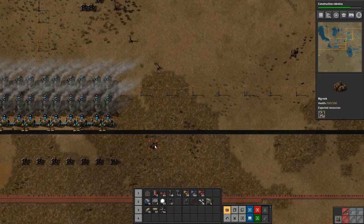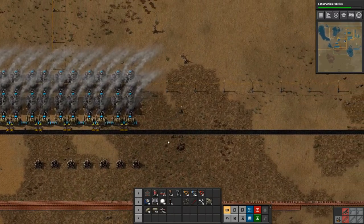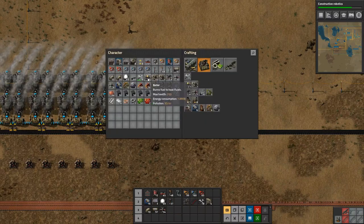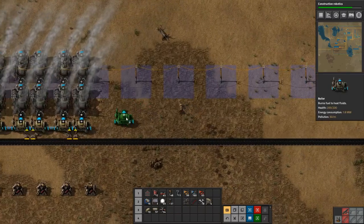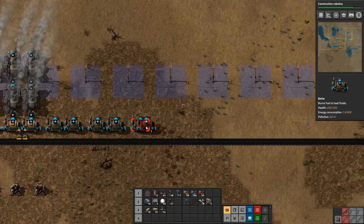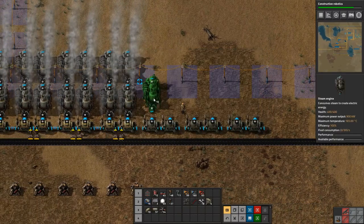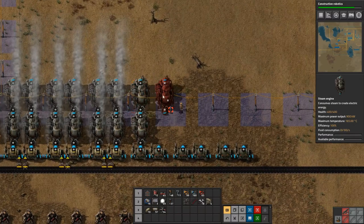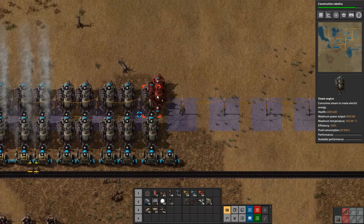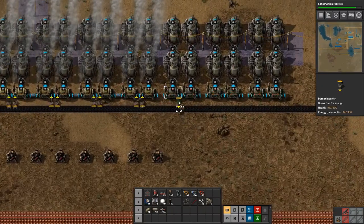Hey everyone, I'm Nog and welcome back to Factorio. In the last episode we were having some serious power problems, and today we are going to fix those. I have made six boilers and 12 steam engines which we're going to set up, but that is not going to solve the problem entirely because what we're really lacking is coal. Right now all coal we're producing is being fed to the power, so we don't actually have coal going to our production lines or smelting.